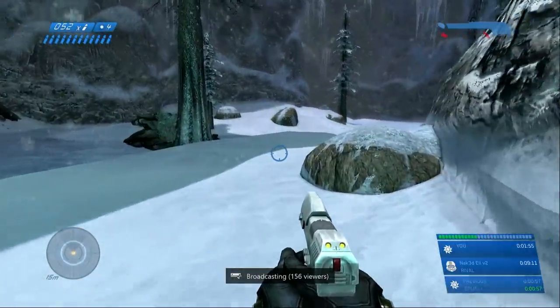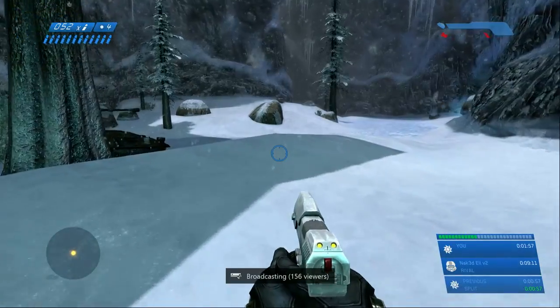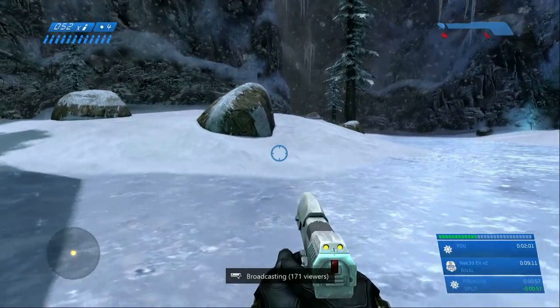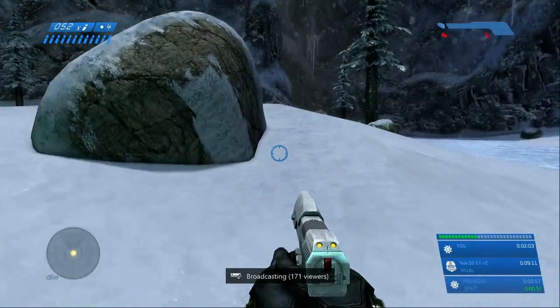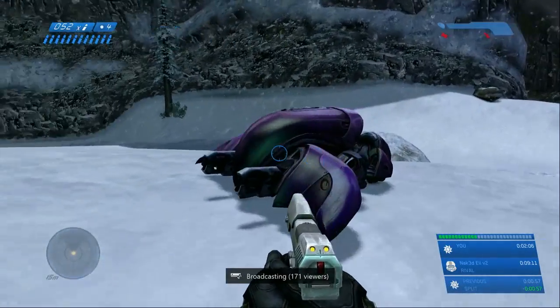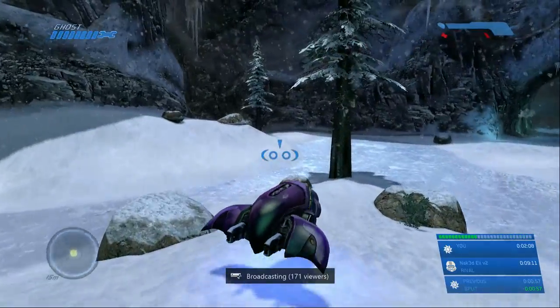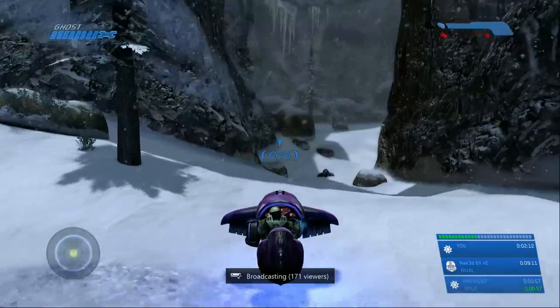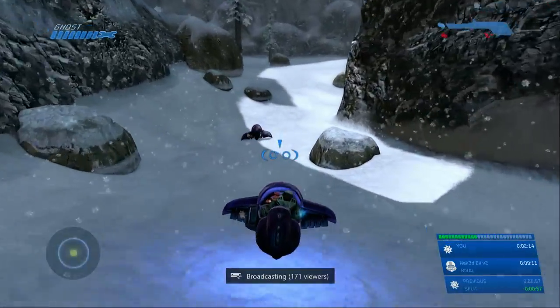What that does is skip the bridge and the elevator fights, which literally doesn't spawn any enemies for the rest of the mission. So you just get to see this gorgeous winter wonderland, listening to super epic Halo music, and you're pretty much done with the mission — you just have to know the path and follow what I do in this video.